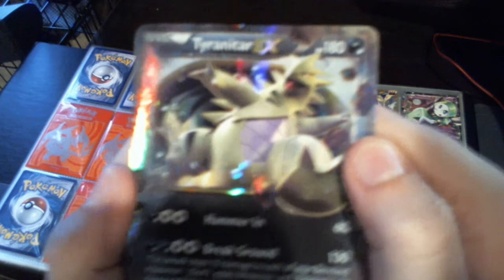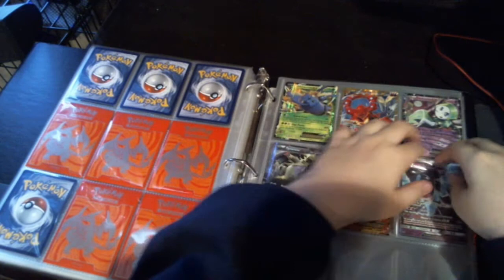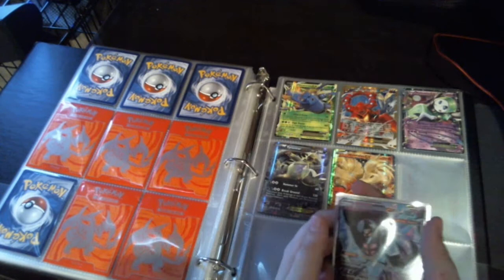We're at the end of our pit stop, and this is the only GX I have here right now. If you see the other video, you'll see I got it. Dawn Wing Necrozma GX — it's an Ultra Beast. Its rarity is 163 out of 156, so it's a secret rare. You can see it in the sleeve. It's pretty nice.